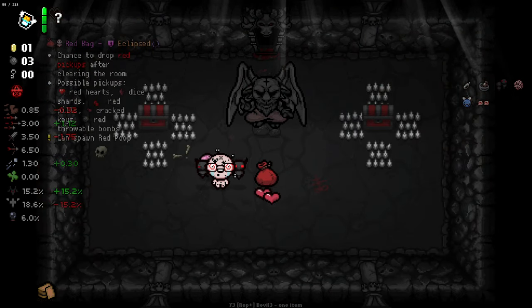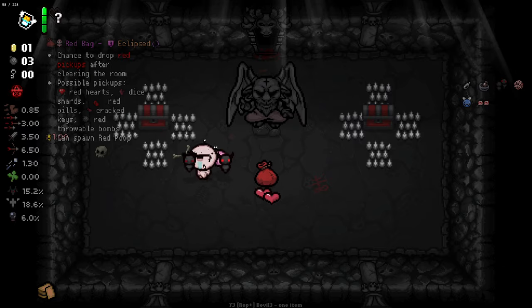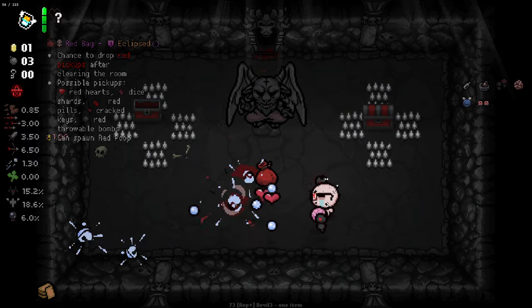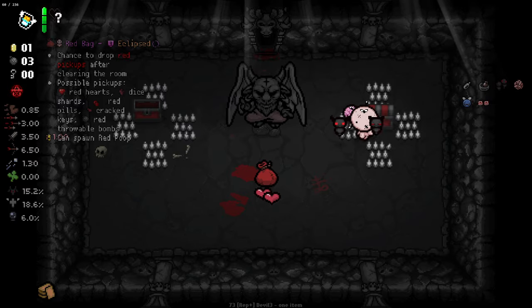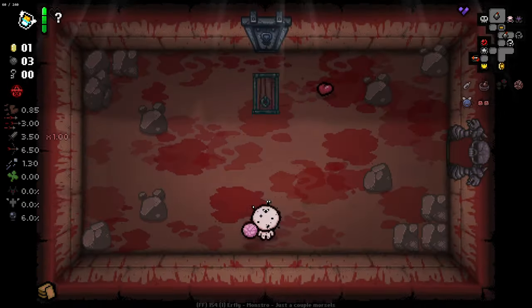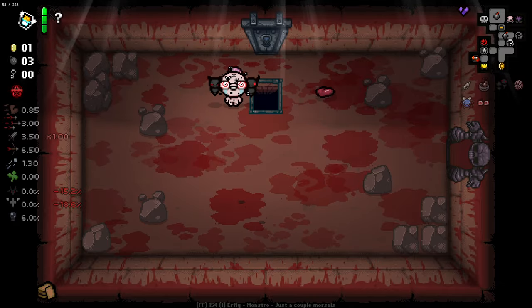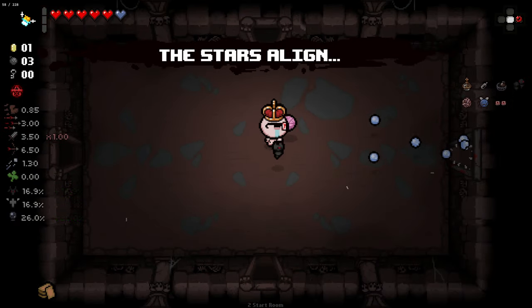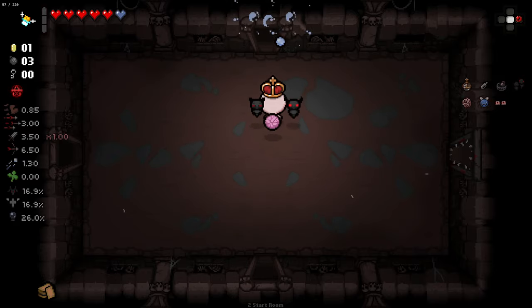Chance to drop pickups after clearing a room - I don't really know if I want that. I think I'm going to leave that. So now if we go down to the next floor, let's see if we get to keep our Twisted Pair. I think if I've read it correctly we should keep our Twisted Pair. Indeed we do. So now we use it again.